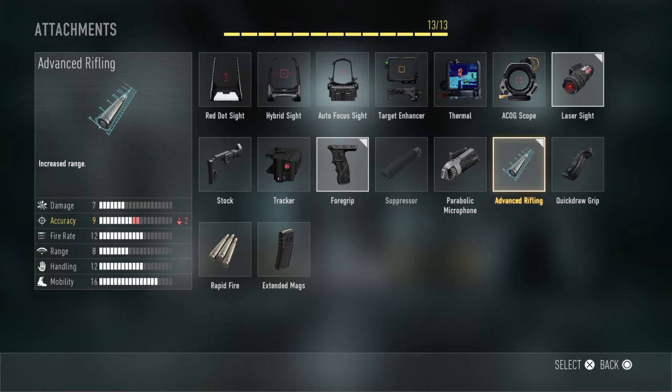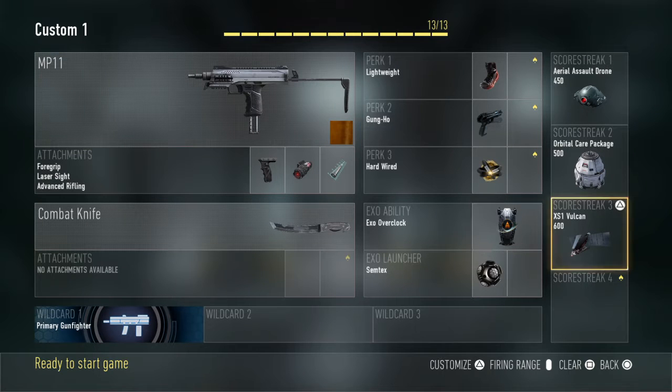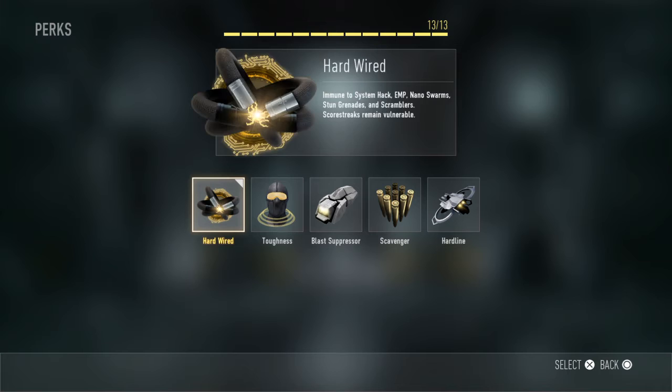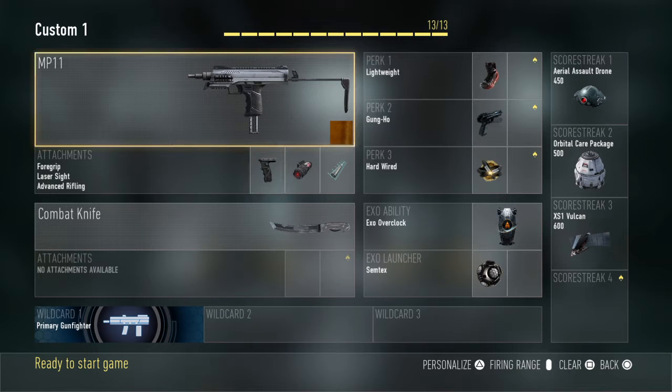With your perks, pack three doesn't really matter. I have Hard Wired but you can have what you want - some people want Toughness. You definitely need Lightweight and Gung-Ho. I put the Exo Cloak on because this is a fast-moving class and it gives you a temporary speed boost.